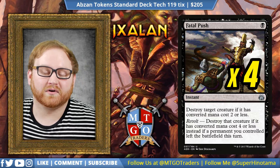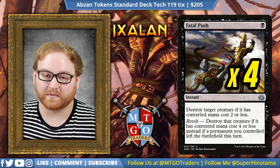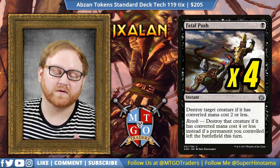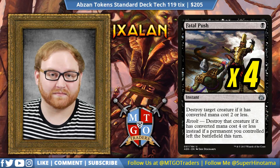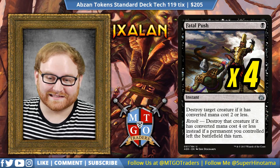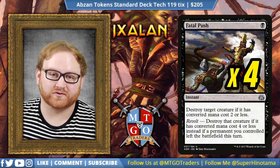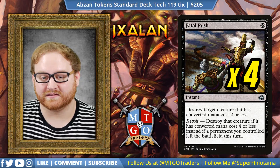We have four Fatal Push. Because we have a lot of cards coming in and out of the match thanks to Hidden Stockpile, Renegade Map, and Evolving Wilds, Fatal Push is going to deal with anything four mana or lower turn over turn. Fatal Push is ridiculous in this deck, and that's why it is a complete four-of. It's a fantastic overall removal spell that's going to get the Revolt trigger basically every single time we cast it.